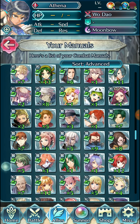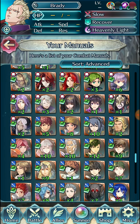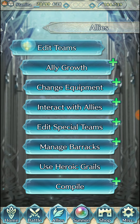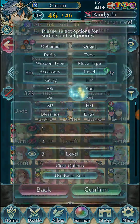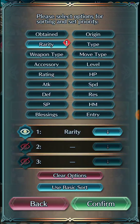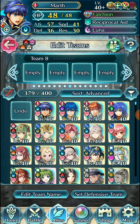Looking at manuals now — pretty decent collection. It's mostly just a bunch of books. You'll notice there are a lot more blue manuals because I've summoned a lot of blue for Legendary Heroes banners, going for Legendary Azura, Fjorm, all that stuff. We also have a decent amount of colorless because we've been going for Legendary Alm on a couple of banners. Quite a few of those blue books.